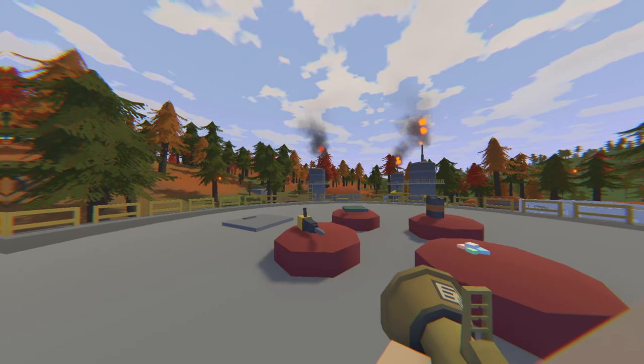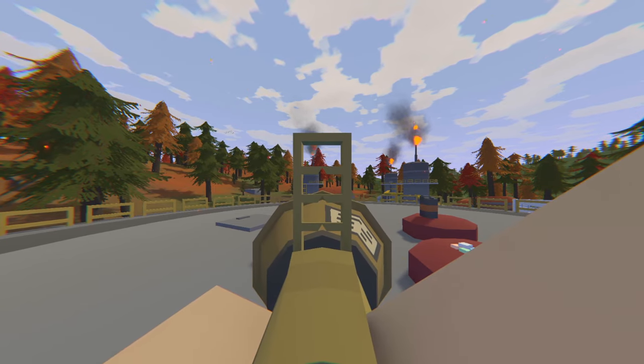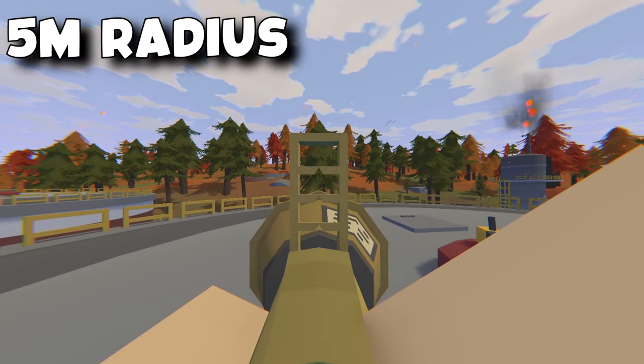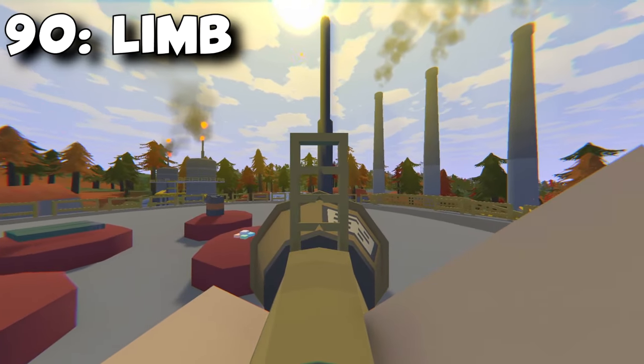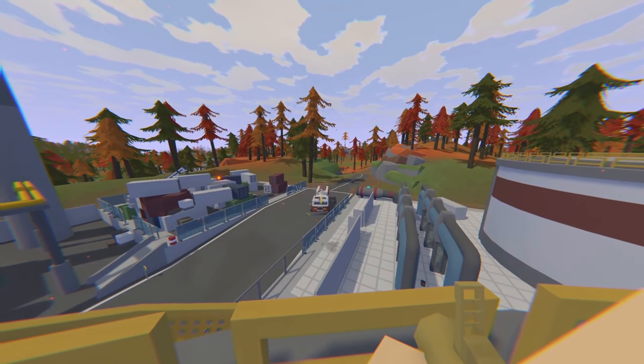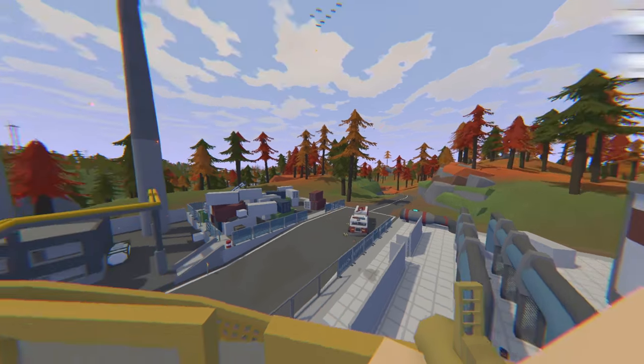Next we have the Poseidon, which is the rocket launcher. The ID for this is 51230 and this is a rare weapon, obviously only usable as semi. It doesn't take any attachments and its range is only a 5 meter explosion radius. The damage that it gives is 90 to the limb, 90 to the body and 90 to the head — almost killing players instantly. You can only have one rocket in it though. It does give 100 structure damage and 150 barricade damage.